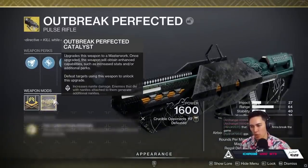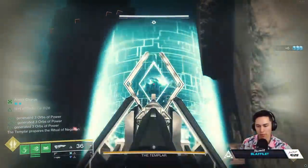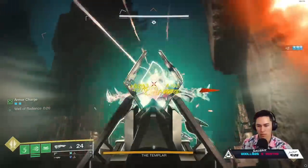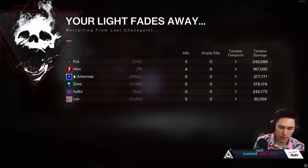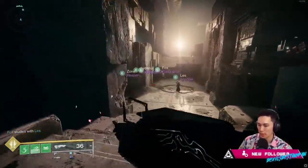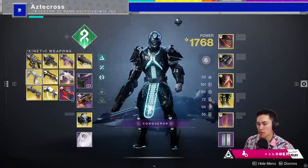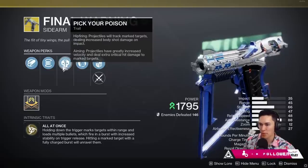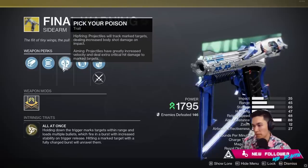Don't get me wrong - Outbreak is still fantastic. Can we all equip Outbreak? The sidearm is the best - by a long shot. But granted, Outbreak offers more range and more ease of use, so I understand why so many people like Outbreak. With that being said, this little strand sidearm - Final Warning - if you're within range of any damage phase, this is the best primary damage in the game outside of Lucky Pants, which does require you to use Lucky Pants and has a cooldown.